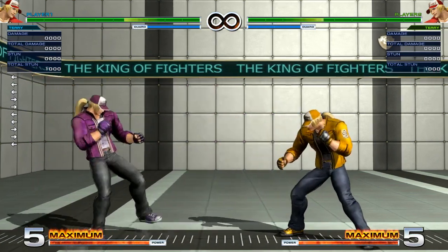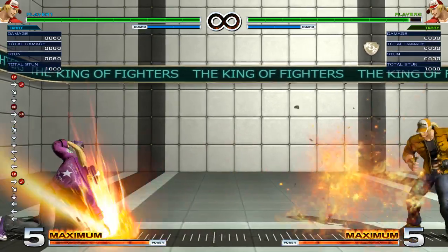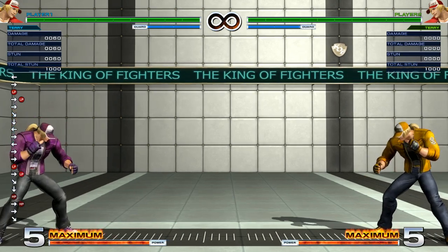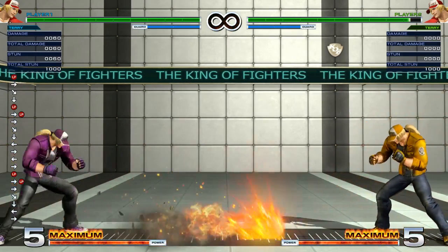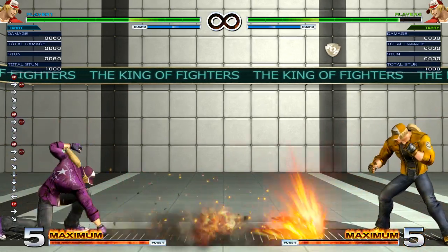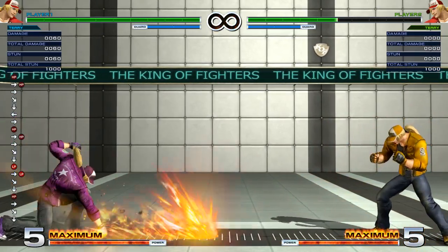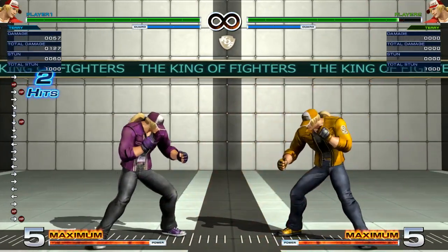Starting with Power Wave. The A version and the C version do the same amount of damage — there's no difference in damage, but there is a lot of difference everywhere else. The A version has less recovery but more start-up and travels slow. The C version has less start-up, comes out faster, travels faster, but has more recovery. So the C version is better to use when you're far away from your opponent. If the projectile is running so fast and you use it too close, they might be able to punish you, especially on block.